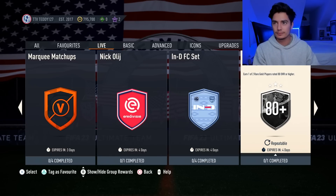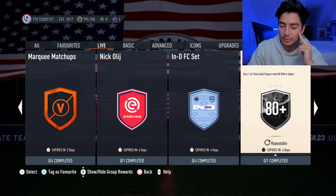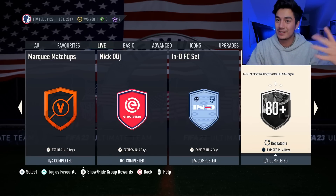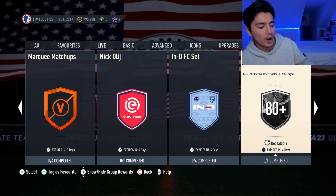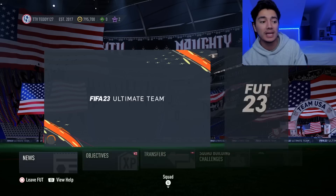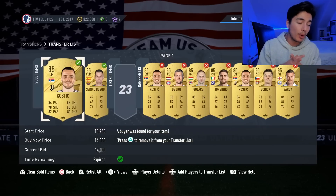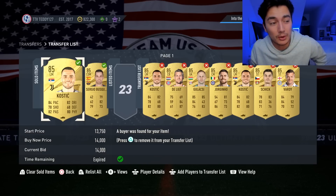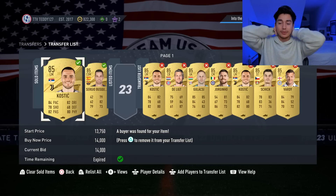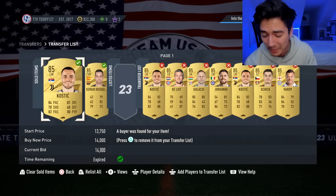With SBCs every day — showdown SBCs, a daily icon SBC, another icon SBC refreshing Thursday, and the 85 plus player pick refreshing every day — supply is basically done. Weekend league is pretty much over and squad battle rewards are done. I had so many people asking 'do I sell?' The profit is nice, but there's no more supply and a bunch of SBCs still to come. Just chill — you're going to be fine. For 85 overall cards I'm making about 1.7 million coins with an average buy price of 11,500 and I'm getting some sales at 14k, which puts me at 3.6 million coin profit.